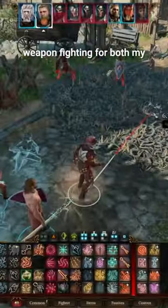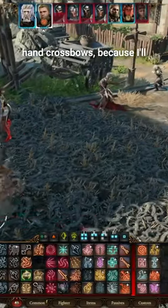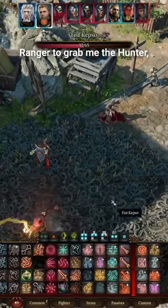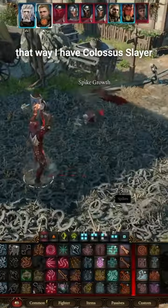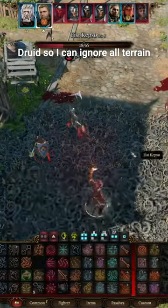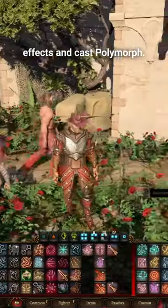Started with one level of Fighter and I grabbed Two Weapon Fighting for both my hand crossbows, because I'll be using my bonus action's offhand crossbow shot. And it took three levels of Ranger to grab me the Hunter subclass — that way I have Colossus Slayer and the Archery Fighting Style. The rest is Circle of the Grassland Druid, so I can ignore all terrain effects and cast Polymorph.